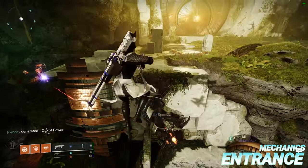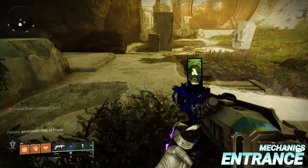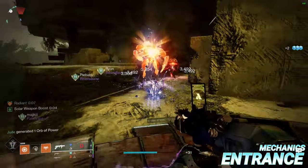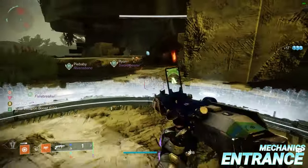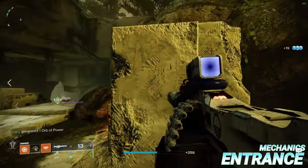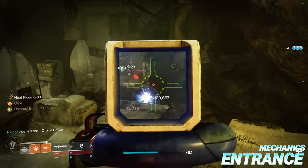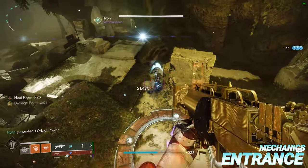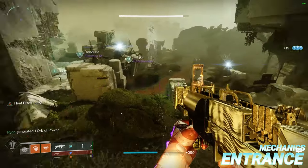To begin opening the door to the Vault of Glass, you must capture three Vex sink plates located left, middle and right in order to construct the central spire that unlocks the door. Be sure to eliminate the Praetorian Minotaurs before they reach the sink plates. You don't have to be stood on the sink plates once captured — you're free to roam around or float with Heat Rises. Any hunters on the team can perform skates to reach each plate faster.